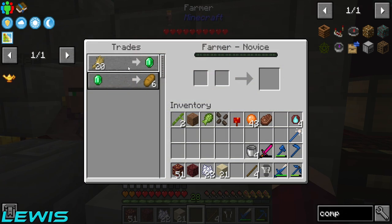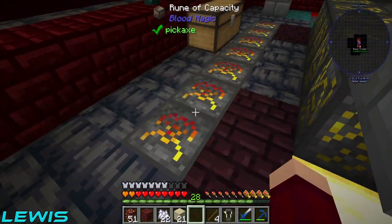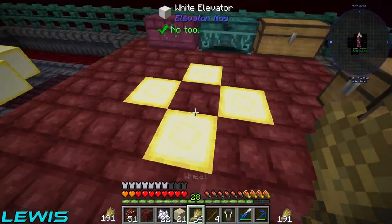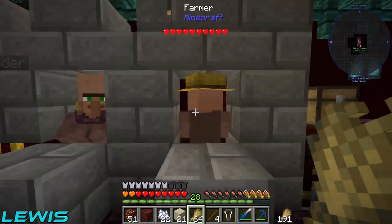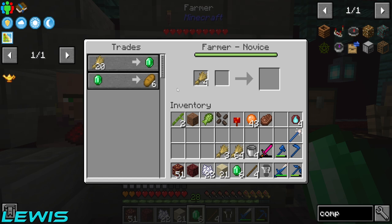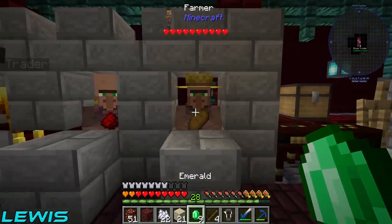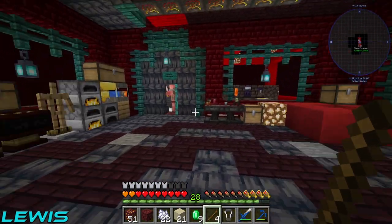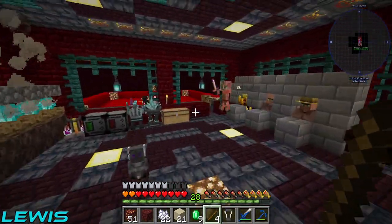This farmer does different deals every day and he's trading wheat for emeralds - I don't turn down a good bargain. Boom! This guy's gonna level up in no time. I've got nine emeralds!